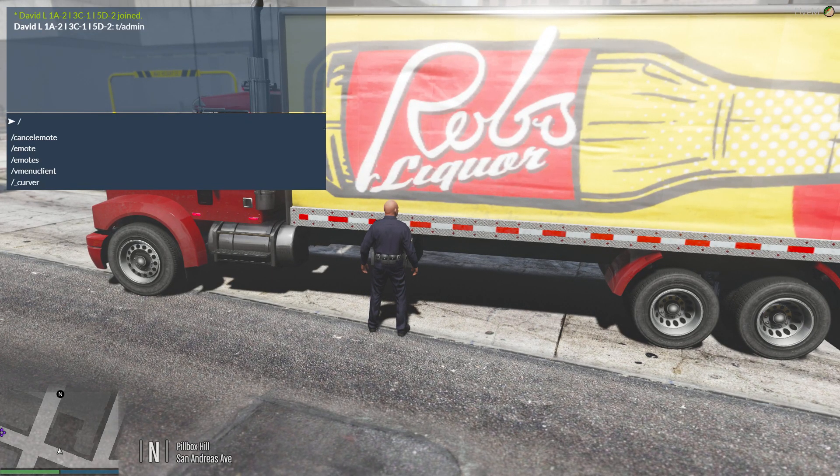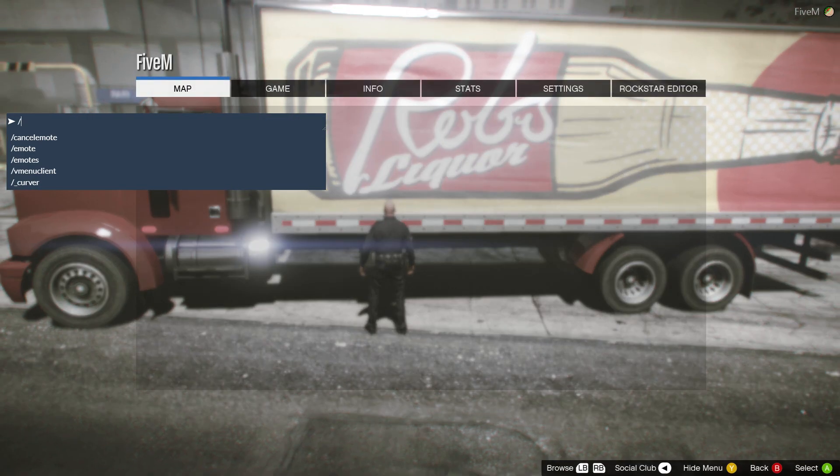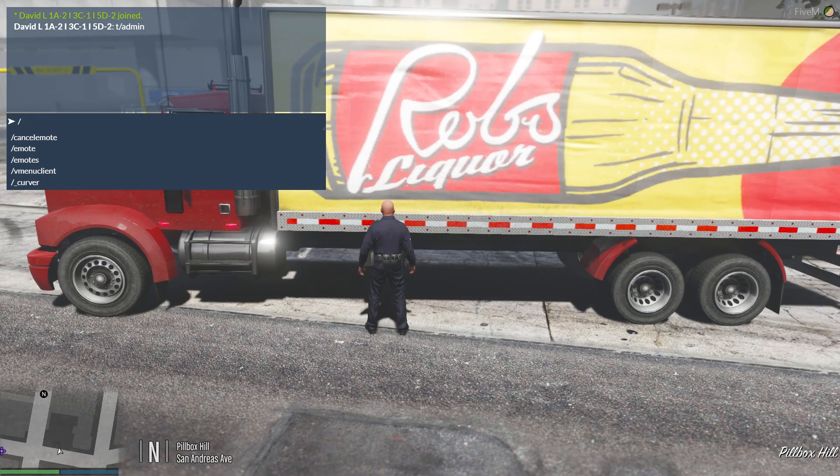2 Bravo 2, give me a 10-50 at my location. Some guy just ran out of the vehicle and left it. Nearest postal 850, I'll be on Peel Box Hill, San Andreas Avenue.